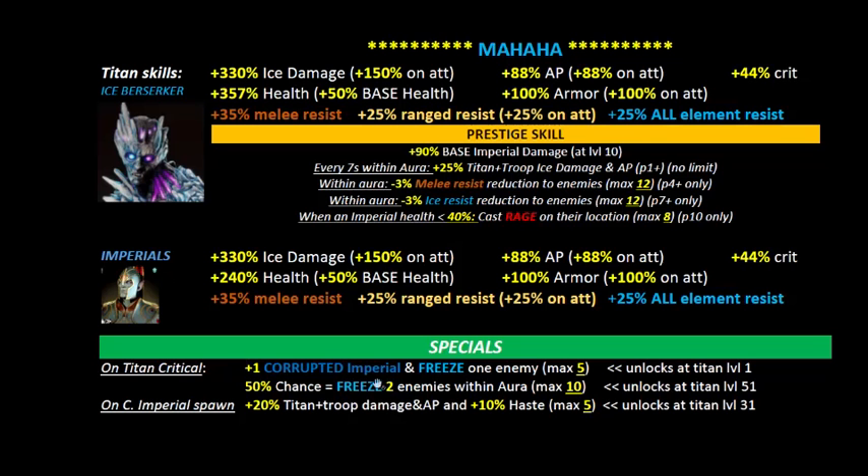If you're lucky enough to get five corrupt imperials because Mahaha survives five critical hits, you also get 20% times five — that's a 100% buff to Mahaha's damage. More importantly, his imperials also get a 100% damage buff, and you get 10% haste per trigger — so 50% speed buff total across all imperials. Essentially, if Mahaha survives for five critical hits, troop damage and armor piercing rise by 100%.